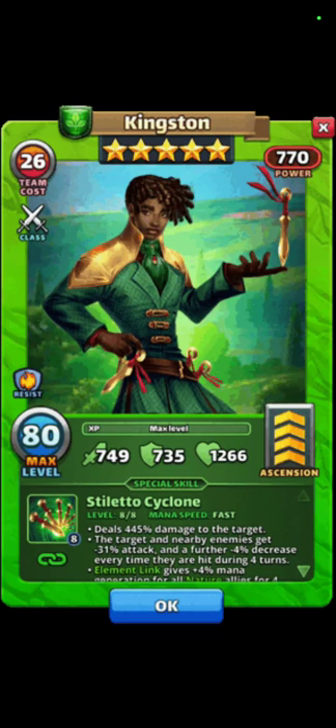Another great hero is the four-star green Franz. He deals 215 percent damage to all enemies, and all damage that enemies receive is increased by plus 50 percent for six turns. All enemies are also immune to new status effect buffs for six turns. Some people use Franz against every titan — he's great.